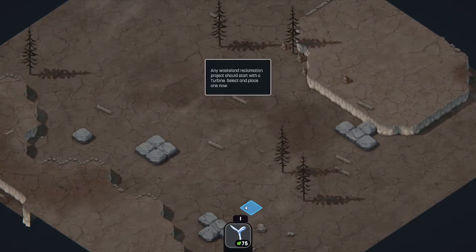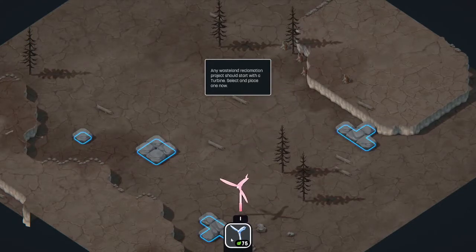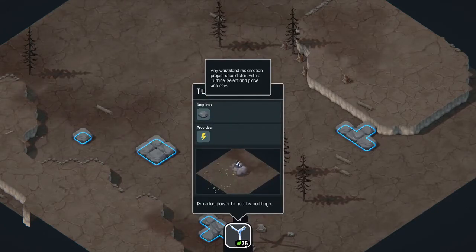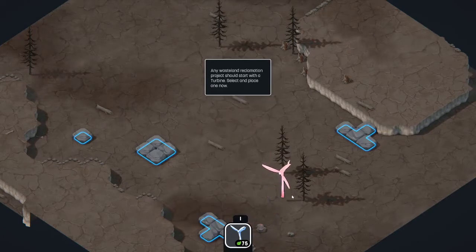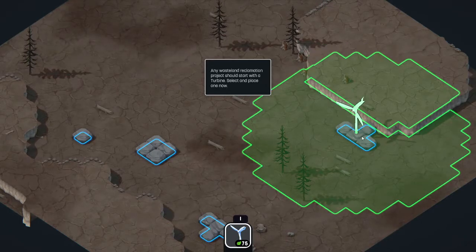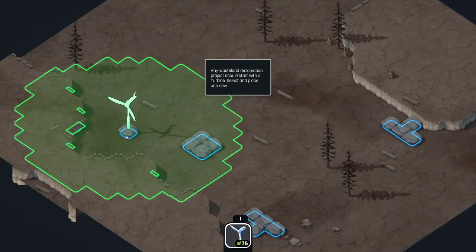Any wasteland reclamation project should start with a turbine — select one and place one. It costs 75, greenery is probably the currency. I have to place it on one of the sturdy rock surfaces. You can see there's a little bit of rock down here — I can place it on this one or on this one.